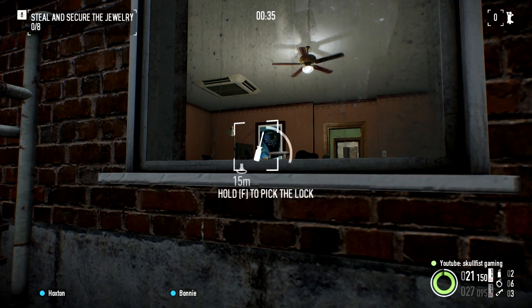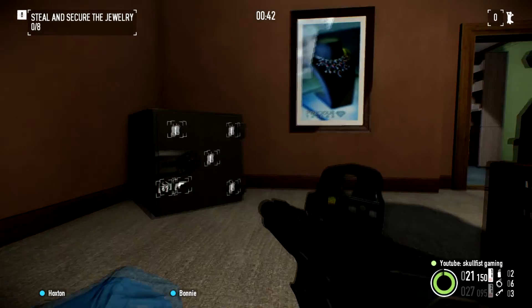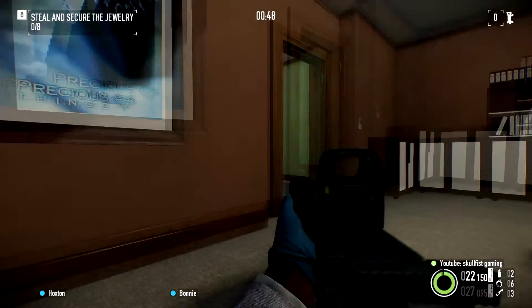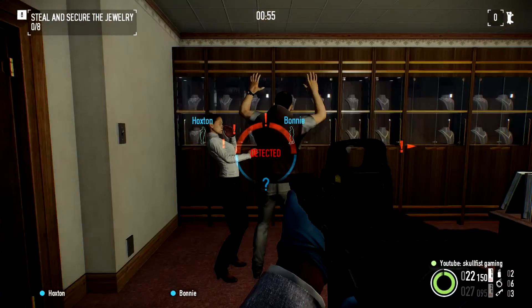So basically what you want to do is you want to clear out the guards in the back. If you got them covered, you go inside. I'm doing this on Overkill right now, and if you want to do this on Death Wish, you're going to have to use the drill — that's why Control Freak is needed, otherwise you don't really need it. You don't have any guards here, which is fine — it's perfect.